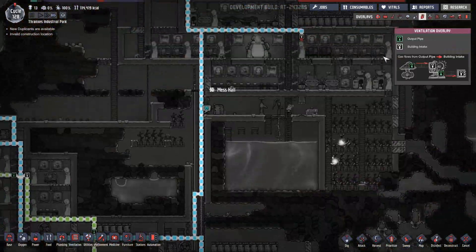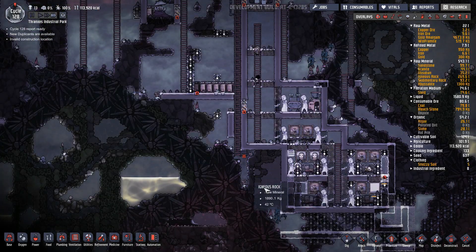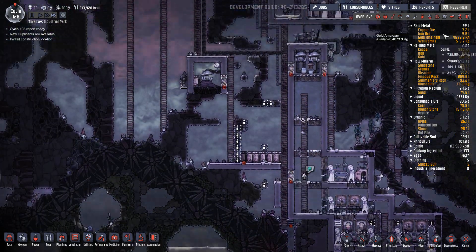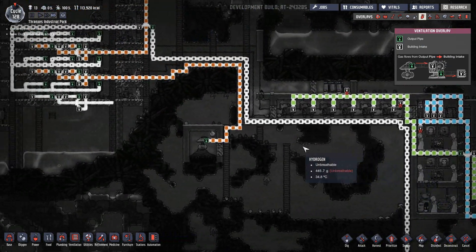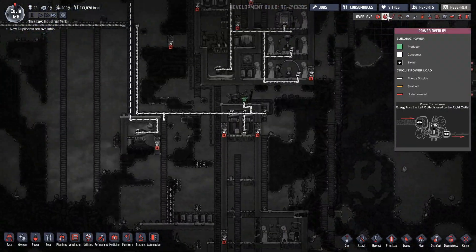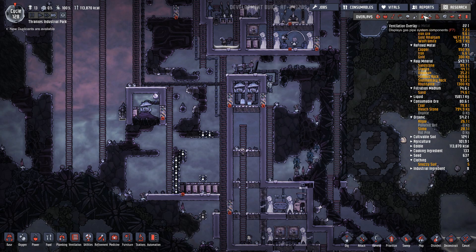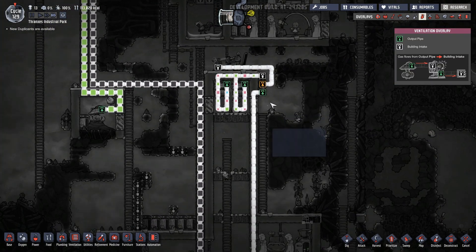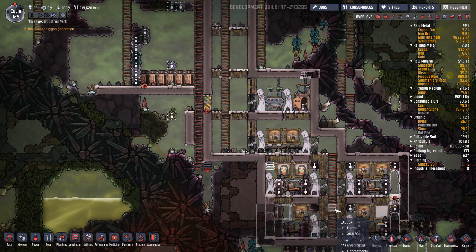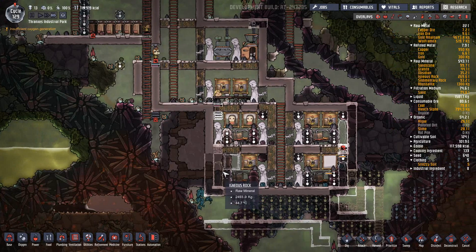That's what I thought — this is going to be a problem here. It's going to back up fast. Now look at this — we have this going. Why are these pumps not pumping? Their pipes are blocked because they have no output. This is a priority — build this gas vent please and thank you.